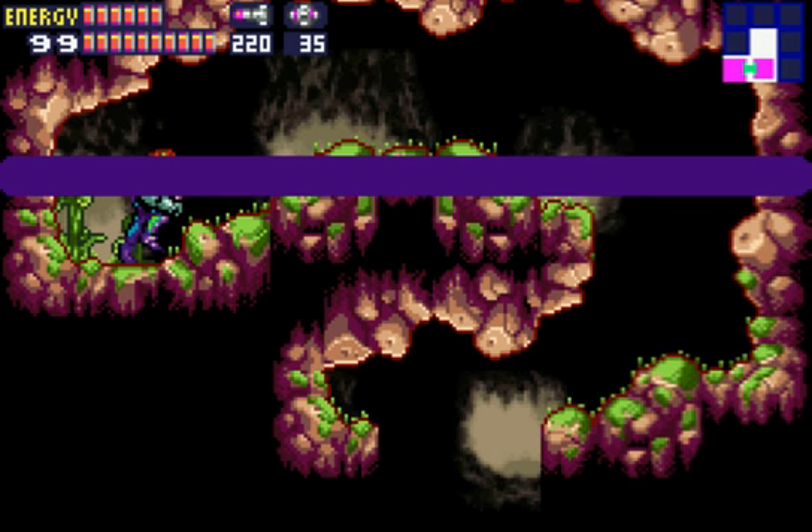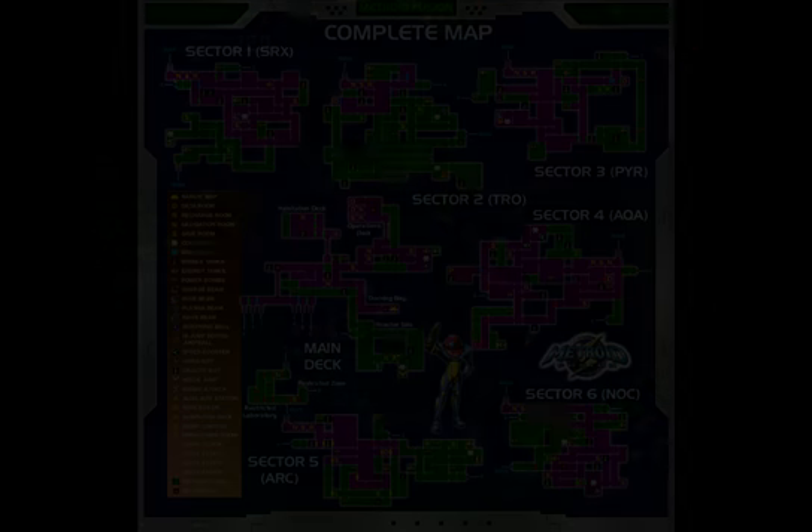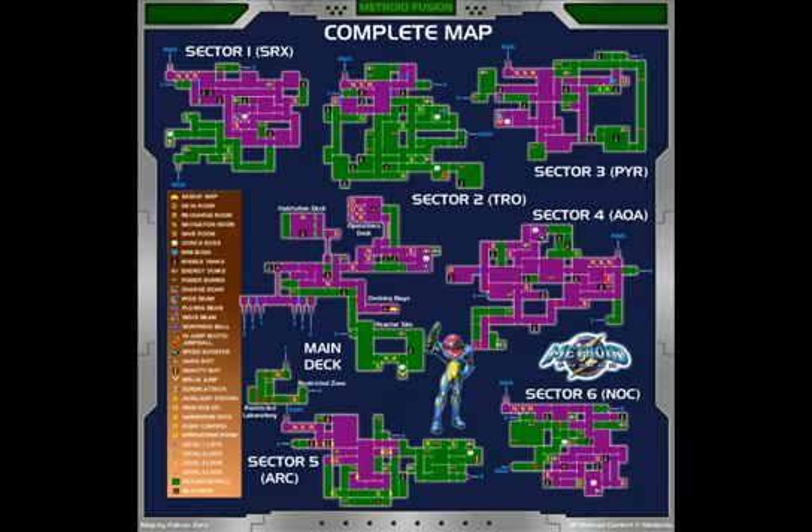That's all for this video. In the next episode of Metroid Fusion, we will get the rest of the power upgrades — power bomb packs, energy tanks, missile upgrade packs, all that jazz. And we will read the message right before we go off and beat the game. This is KSRPL — I will catch you guys next time.